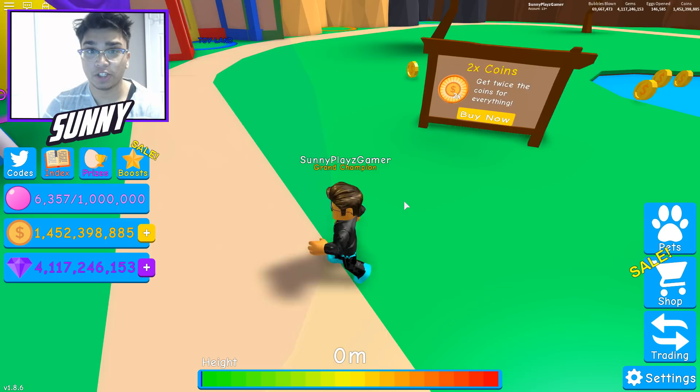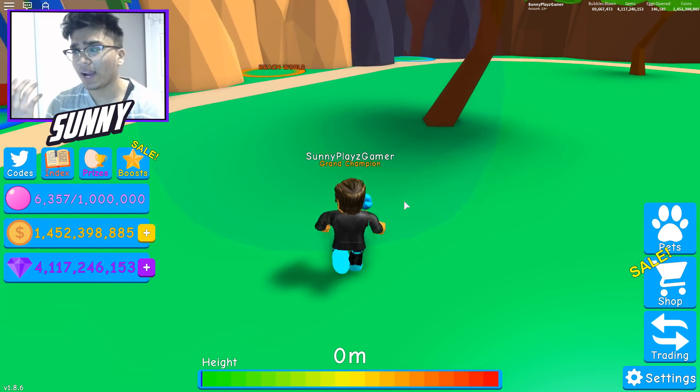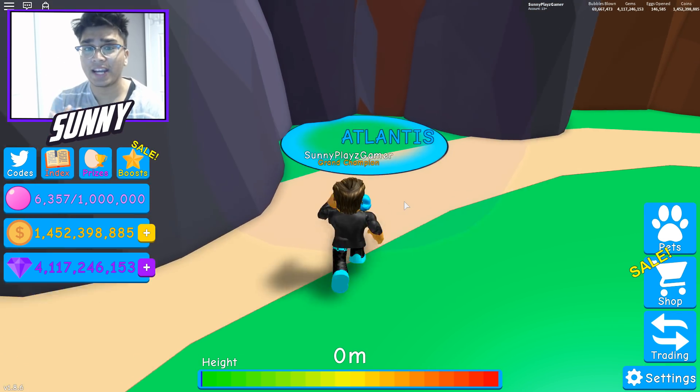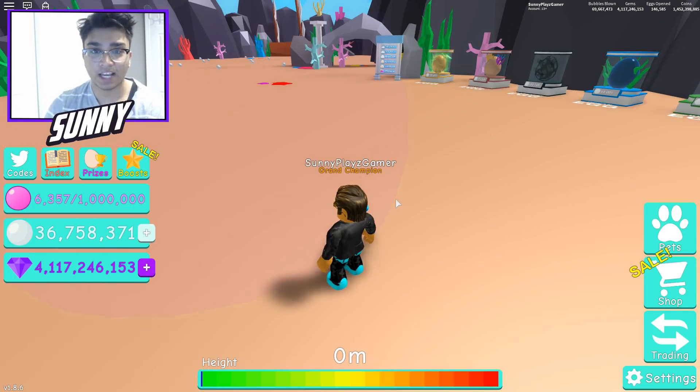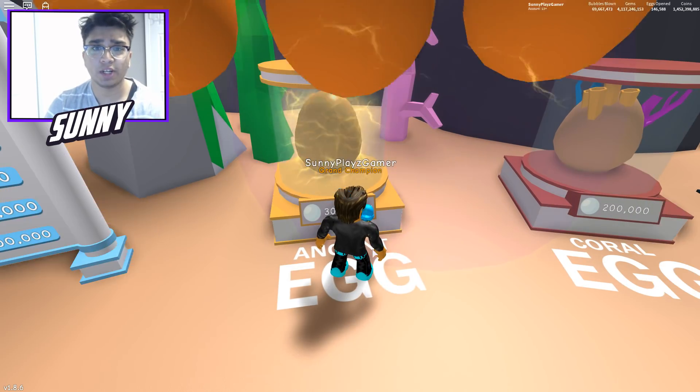In this episode, we're going to be talking about the new Ancient Egg and all the best new pets you can get from it. We're heading to the Ancient Egg right now — it's located in the Atlantis Realm. It's the newest egg, and it's actually the coolest egg added so far, because it has these effects and stuff. It's pretty dope.